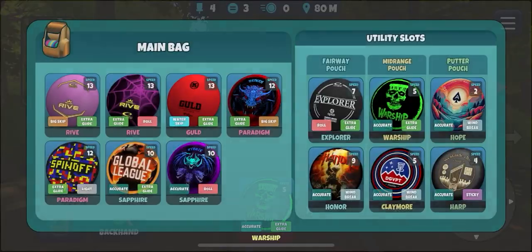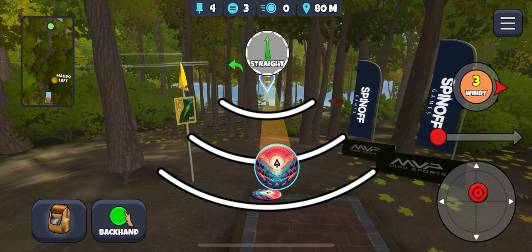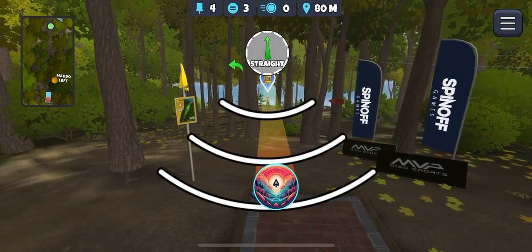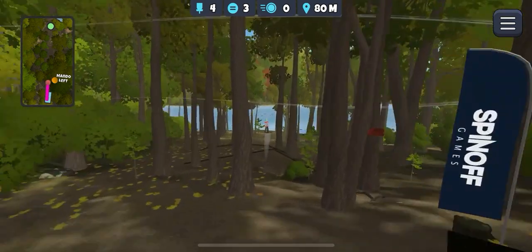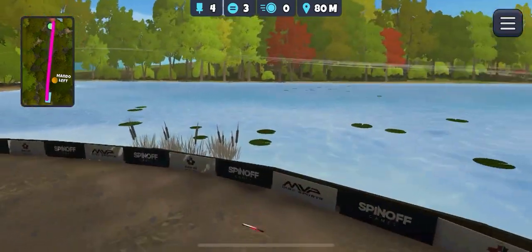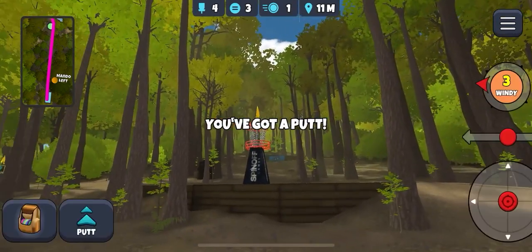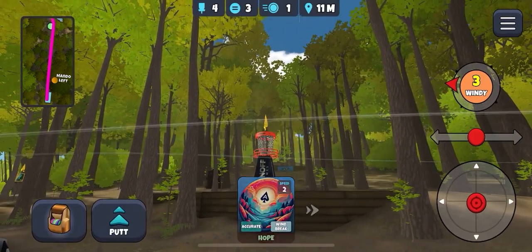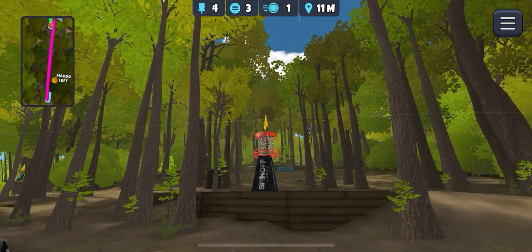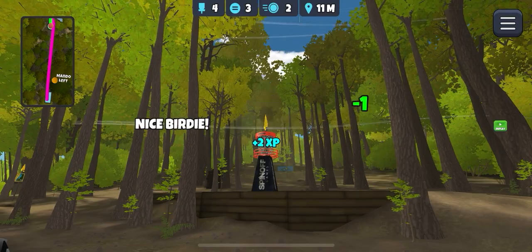Iconic hole here. Going to take the putter, aim down at the basket like this and take power off — the last thing I want to do is go into the water at the bottom. Powering down, should stop — had me scared for a moment. Aim up a little bit more to get the throw-in — uphill throw-in.